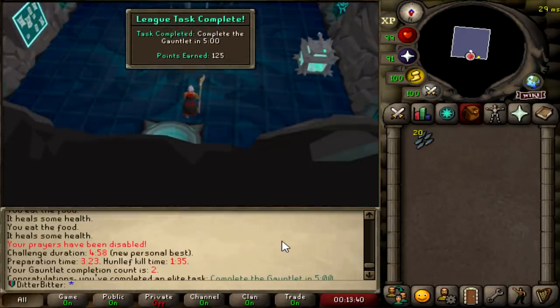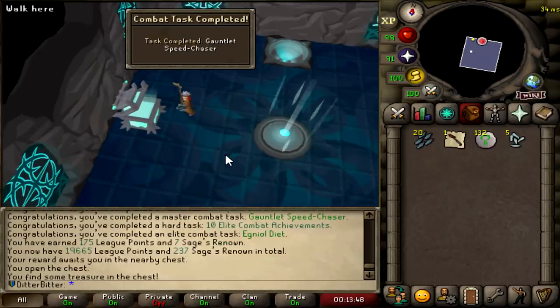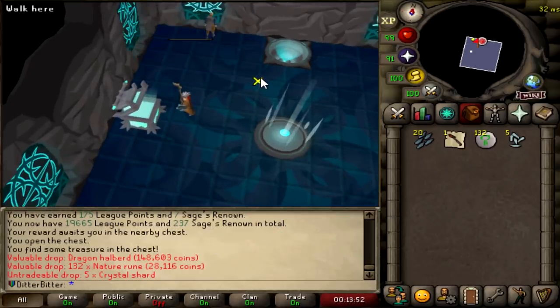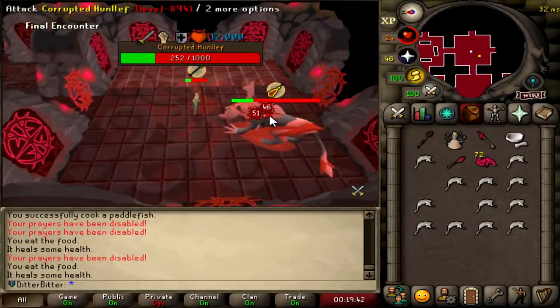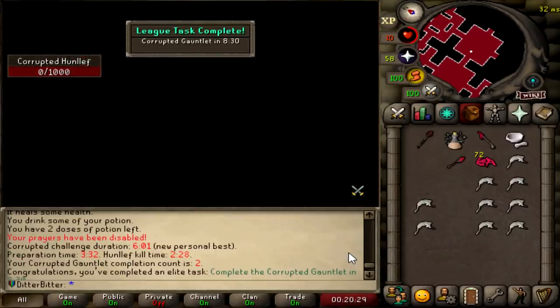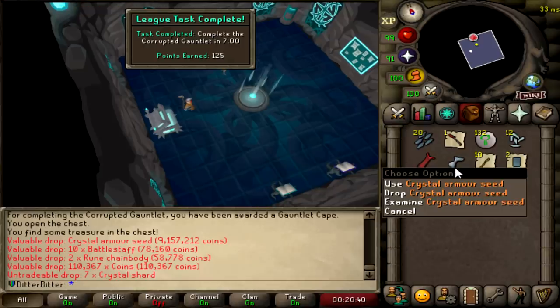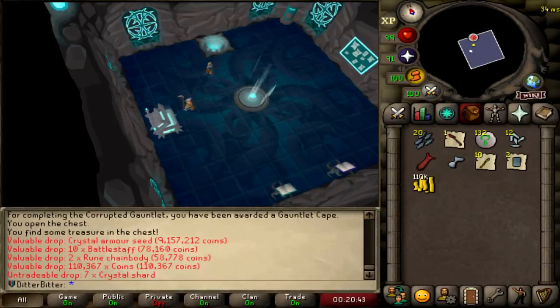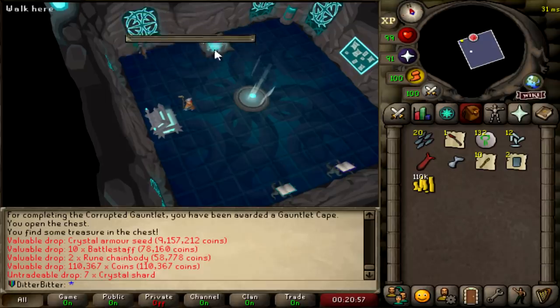4:58 with 2 seconds to go — what the hell?! Literally with 2 seconds to go. I'm busted. My account sucks. Oh my god, I just hit like 100! That CG completion netted me 250 points. There is a sub-5-minute task, but it's probably going to be a while before we get that done. Crystal Armour Seed! No way, dude! Let's go! 2KC Crystal Arbor Seed — get in the bag!